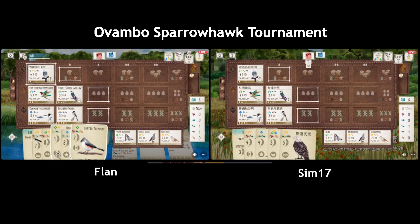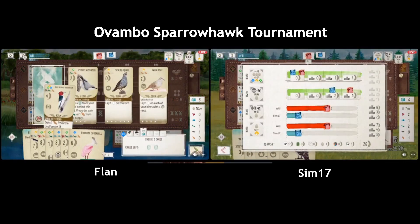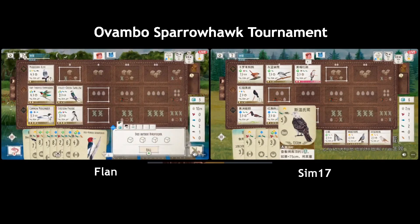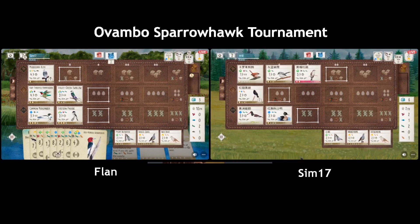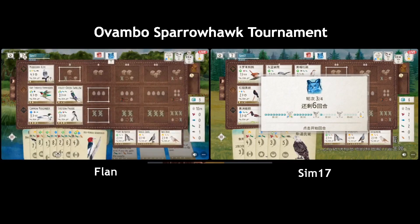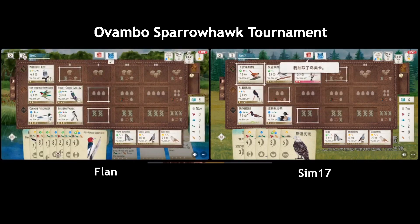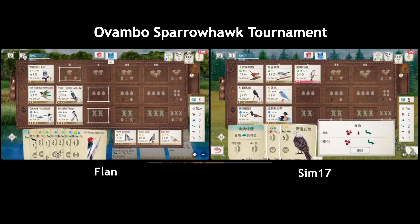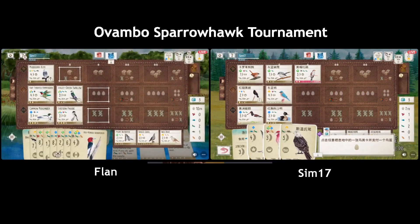Picking up more cards — risky business because they're not making any points by picking up cards there, and especially when you have a card that can cycle. And all this food is gonna — Sim definitely loves all this food.